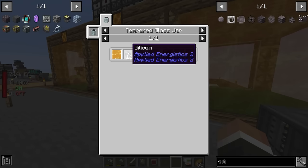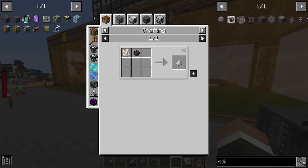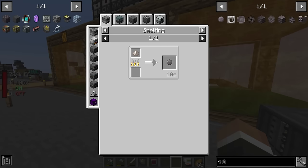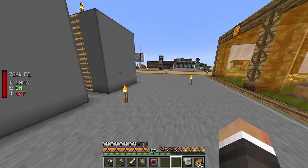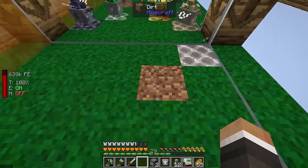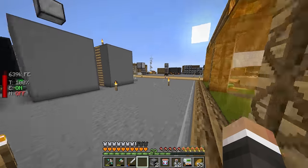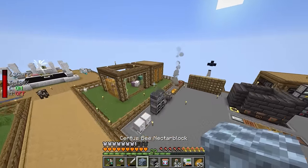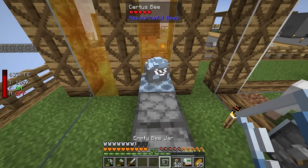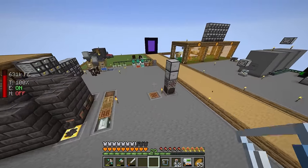For silicon we can smelt certus quartz dust or regular quartz dust. I'll grind down 18 quartz into silicon so we can quickly make the silicon bee nectar block. After more bee work, we have our two certus quartz bees and the certus quartz bee nectar block. We'll replace the nether quartz nectar block with the certus bee nectar block, throw down two furnaces, and place the certus bee to get two silicon bees.